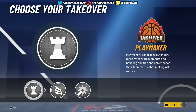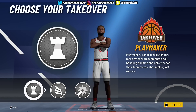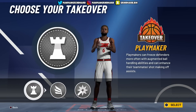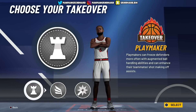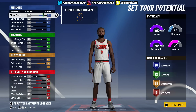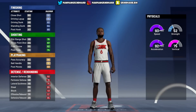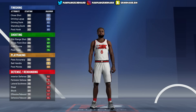This year 2K tried to hide my build. Ever since 2K18 - the first year of the shot creating slasher - that was my build. Over the years it changed to the slashing shot creator, slashing playmaker, all that. This year I went with the slashing playmaker.